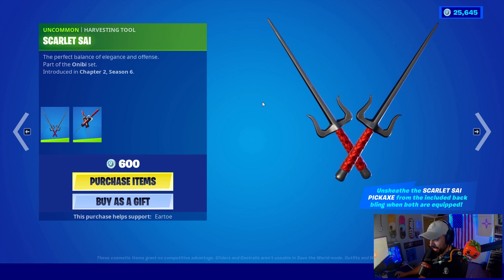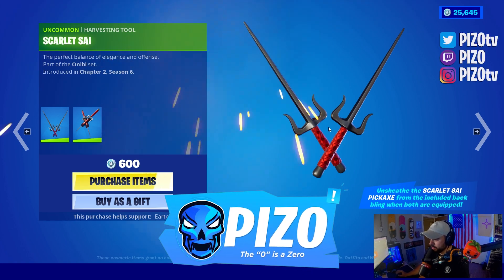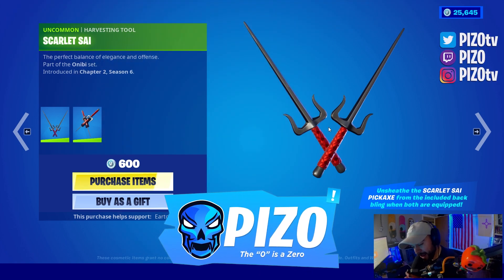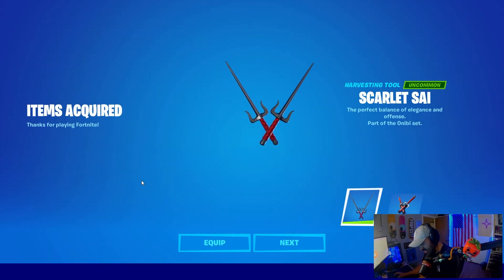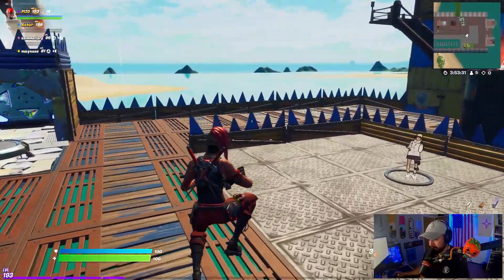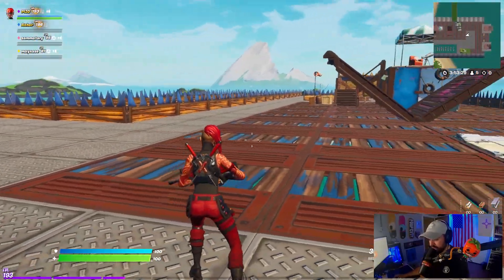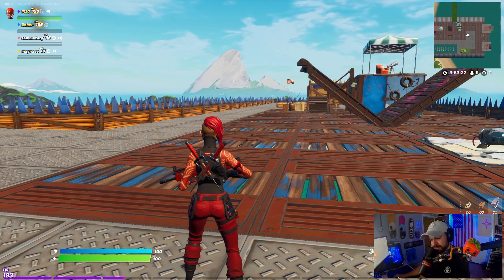...Scarlet Sigh. So the harvesting tools unequip from the back bling. I'll take it. If you guys like these, use support-a-creator code Paz Zero — use it with a zero. We did cover the skin with the new added styles in terms of combos, but now we have the back bling to go with it. It's interesting that they extended and created a set for Manic.